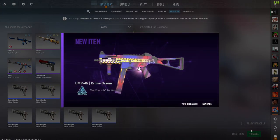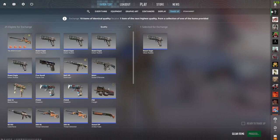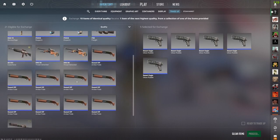Now to the sixth one I guess — let's go. Nice, and we had another one. Now we got the UMP-45 Crime Scene. Okay, come on, one more — we want one more.